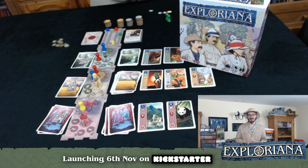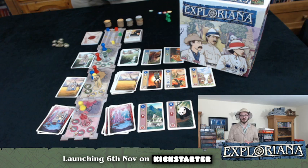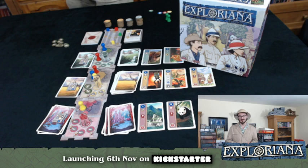The Kickstarter launches on November the 6th, so we look forward to seeing you all then. In the meantime, you can find out more at ExplorianaGame.com. You can search for us on Instagram or Twitter as ExplorianaGame, and find Exploriana on Facebook. We also have our group Explorers of Exploriana — a great place to ask questions, talk to fellow players, and get print-and-play games set up. We'll also be on Tabletopia. For a more detailed look, check out our playthrough video on our Facebook page. Thank you very much!